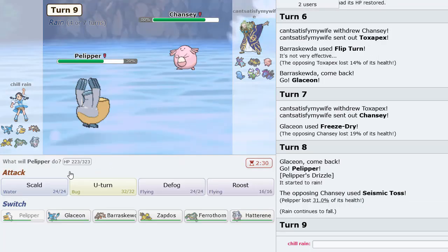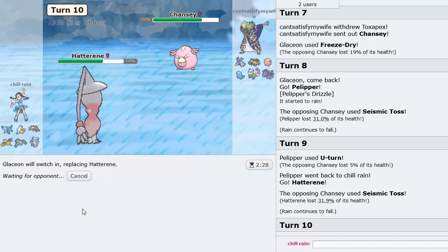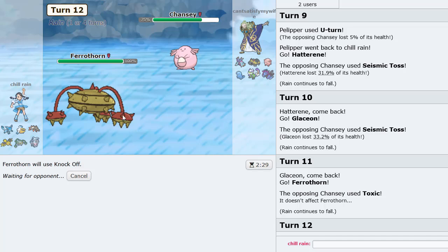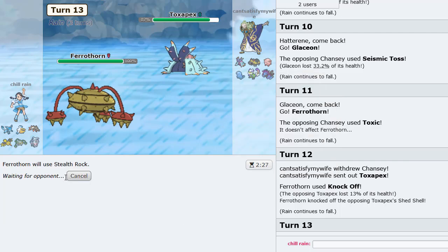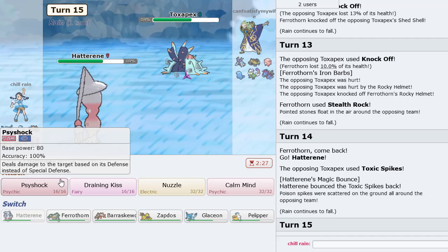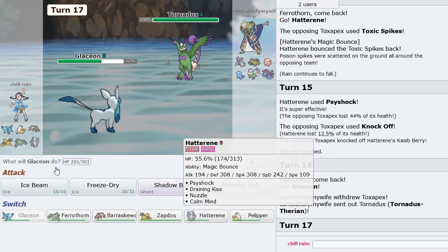I'll go Pelipper to get the rain up as he does Seismic Toss here. Let's U-turn out into Hatterene. Go out into Glaceon, then I think I'll go Ferrothorn now. Let's Knock Off Chansey since it's being annoying. I'll go Hatterene in case he decides to get some T-Spikes up. Psyshock for some damage, then I'll go Glaceon.